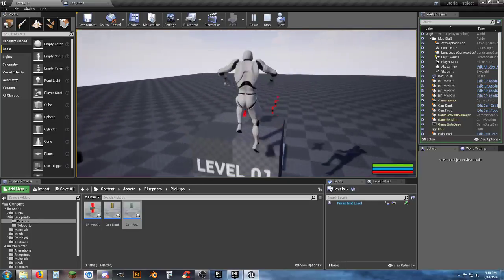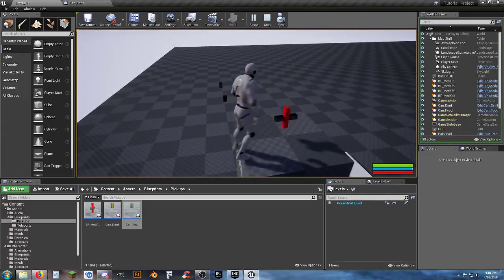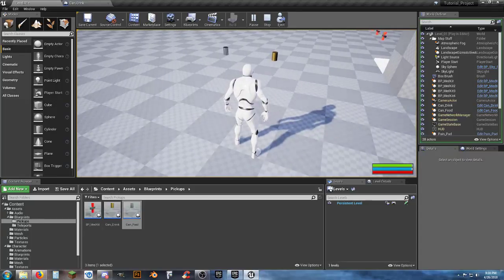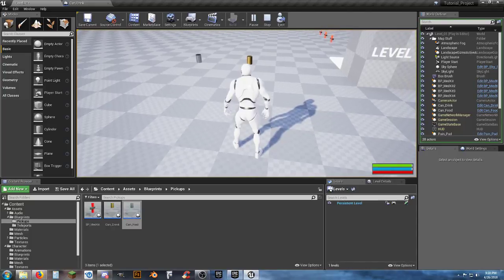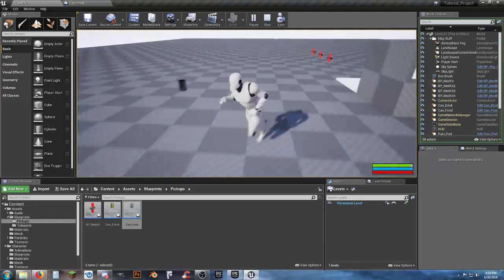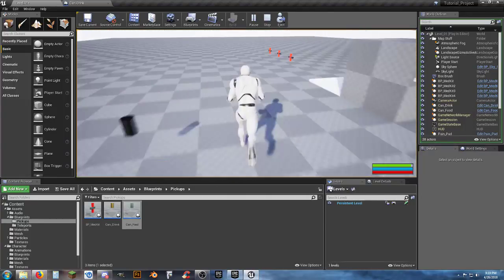We can wait for thirst to go down or speed up the rate. I can see the blue thirst bar going down. Walking over the golden can ups the thirst level, the can disappears, and after the delay it respawns. It checks for less than 100 and since you're almost always below 100, it works.